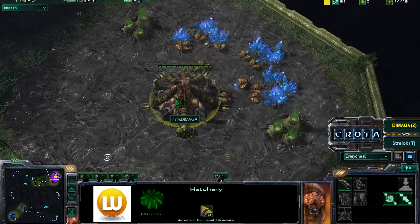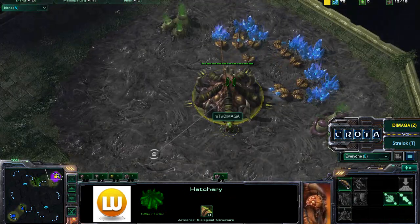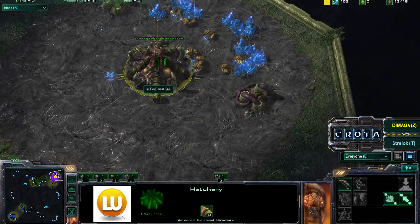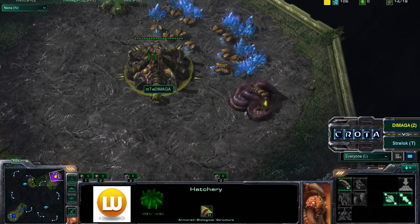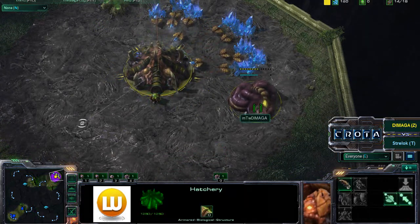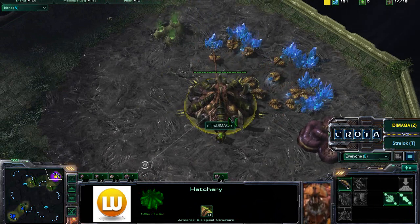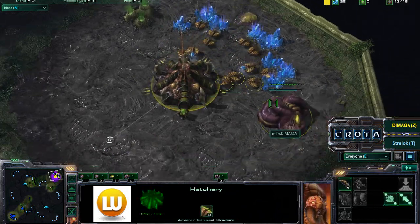Back over here, Daimaga sitting at 14 over 18, maybe trying to go for a Fast Hatchery — no, not going to go for a Fast Hatchery. I wouldn't suggest it on this map just because of that early Reaper play and early Bunker play that's very common. And back over here, we have the Extractor now coming into play. Extractor before that Spawning Pool. Spawning Pool should be coming in in just a moment — there it is, in comes that Spawning Pool.